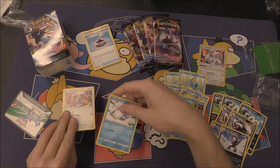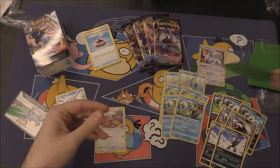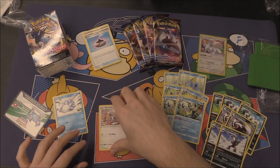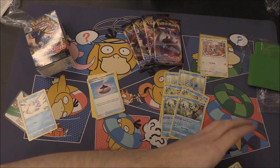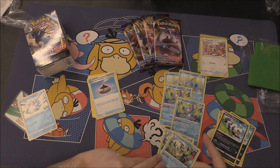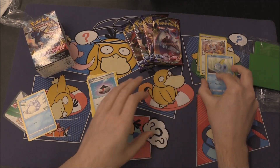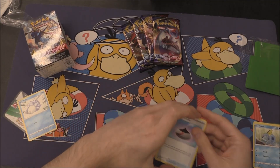Put all them in order — all the trainers went in. The Snom didn't go in because we didn't end up getting the Frosmoth, but the Cinccino goes into a sleeve straight away, with the Minccino as well. Probably have all of that going into the deck. We will be having that deck profile tomorrow, so we can definitely go through what we built from what we received.